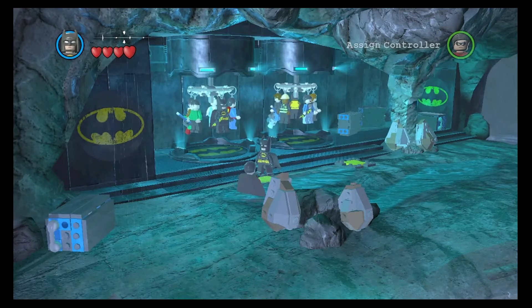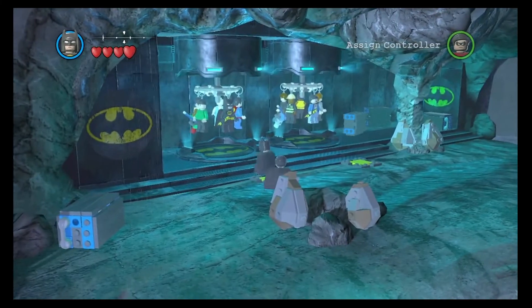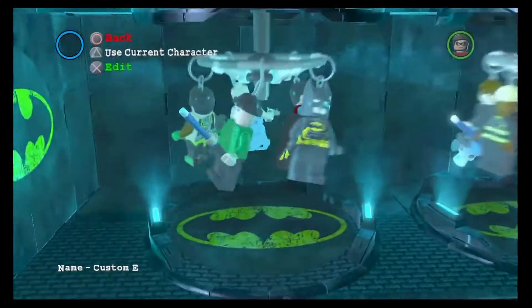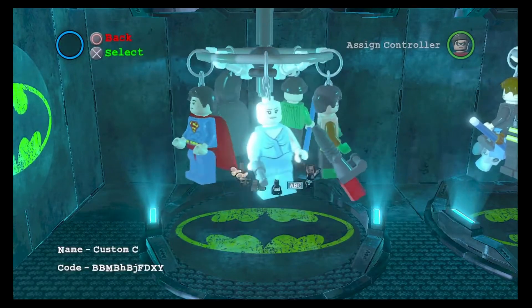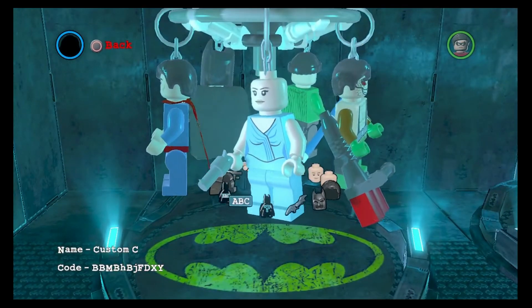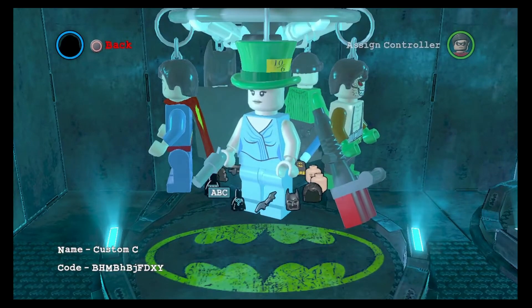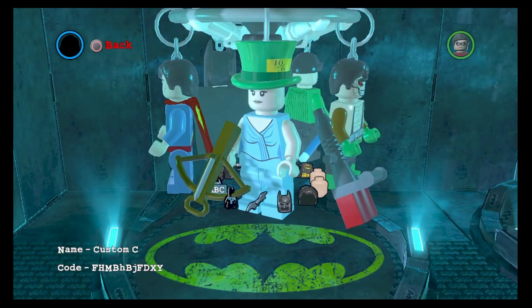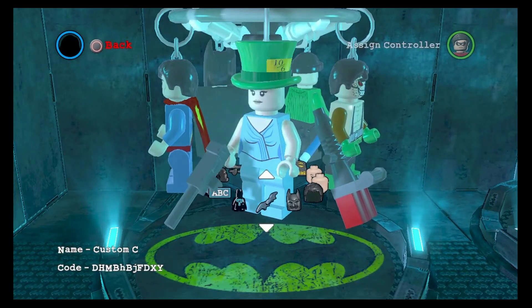So there you go — you will find your custom characters, and there are 10 of them in total, and here they all are. For example, we can use this character and give it all sorts of different things, because that's what we can do.